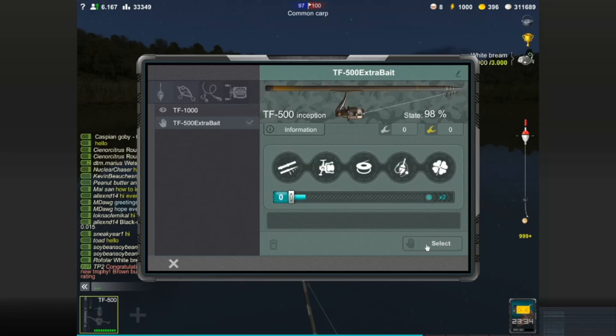We're going to get up to 25 points to level up this piece of equipment, which I've named the TF-500 Extra Bait so I remember what it is. The reason you want to use your starter rod for this is because it's free repairs. You're going to max out points in the luck category, giving you the best chance of getting bonus bait from the fish. We'll do 10 in luck, 10 in the reel, and 5 in the line.